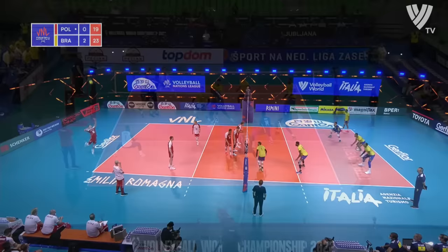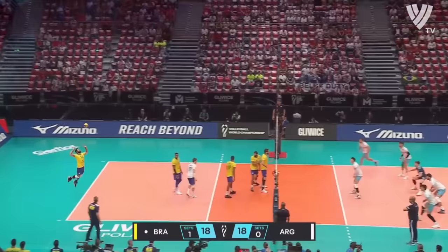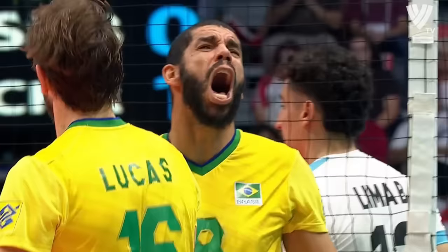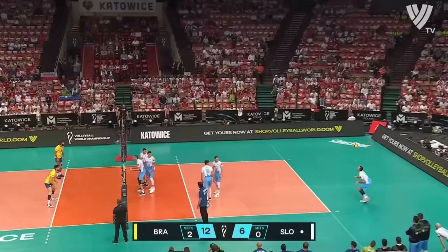Lucarelli is on that ball behind, and that is number eight Wallace scoring at will from the back row. Now we're getting to the key points. What can Di Cecho do with this one? Over to Bruno Lima, who gets blocked by Wallace — and it's massive, a massive spread block! Oh my goodness.